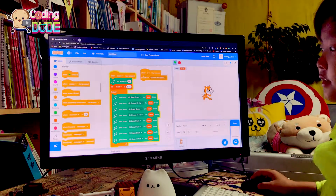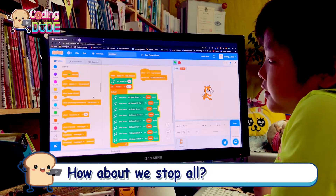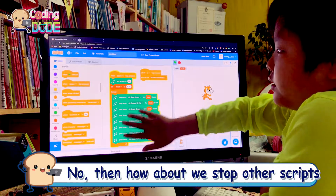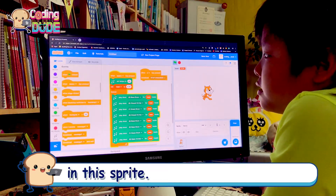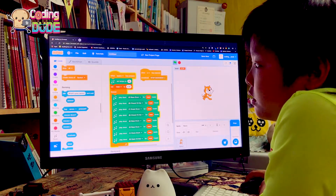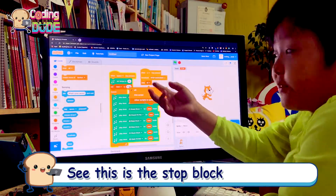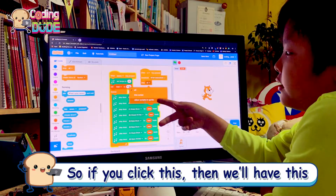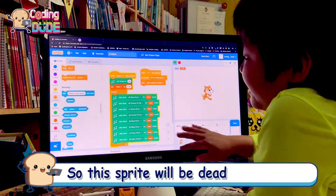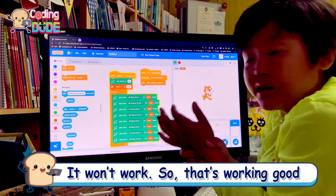So 'stop dancing' — then you'll have this. How about we stop all? No, how about we stop other scripts in this sprite. This is the stop block, so if we click this we'll have this — but then this right here will be dead, it won't work.